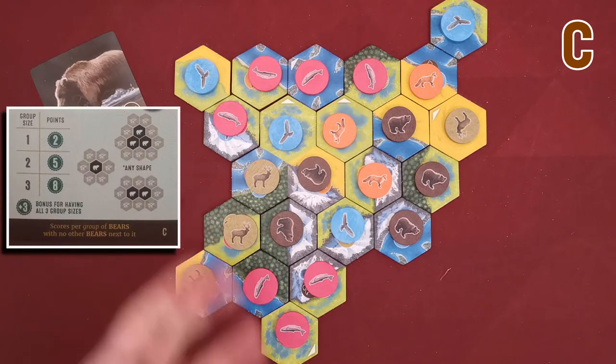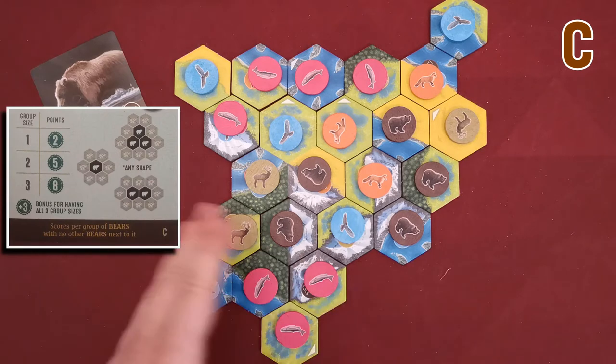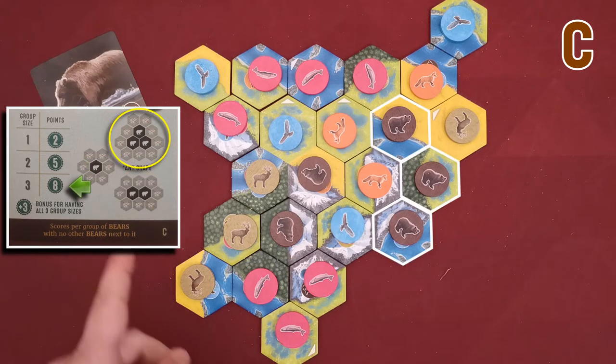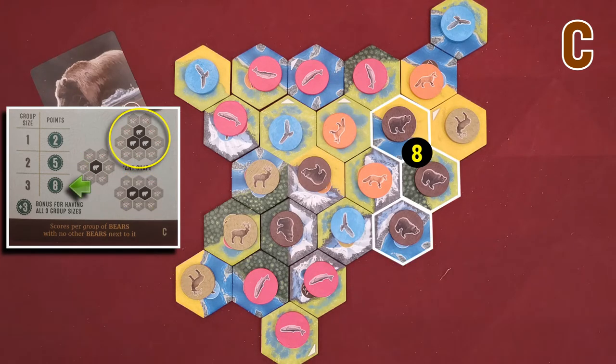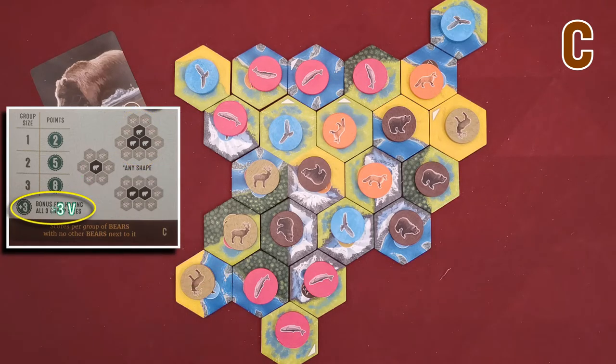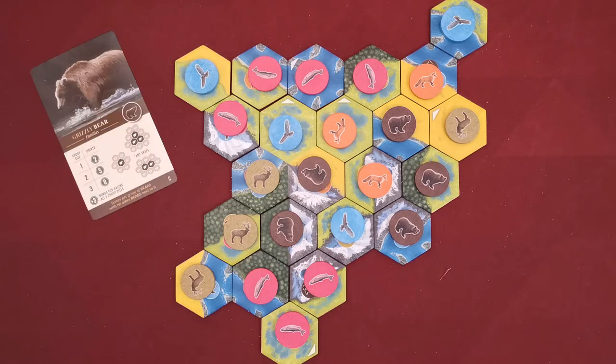I have one group of two, granting me five victory points, and a group of three which grants me eight victory points. If I also had a group of one, I would gain a bonus of three victory points for having all three group sizes.